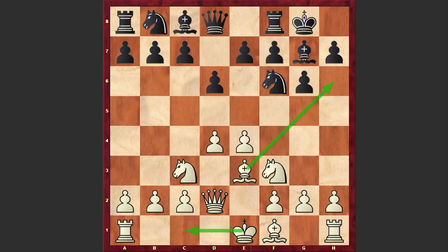Black played Nc6. Another popular alternative is c6, after which Black starts an advancement on the queenside, but in our game we have Nc6. Then comes d5, Nb8, Bh6, c6, the exchange of dark-squared bishops, and white castles queenside.